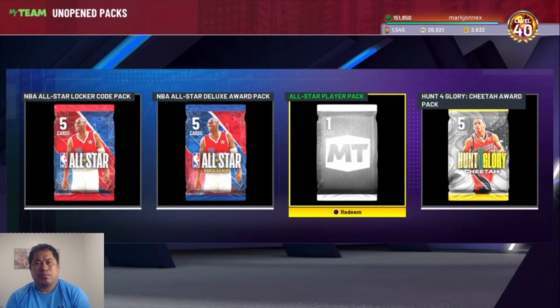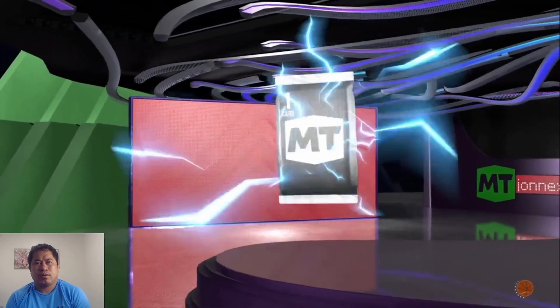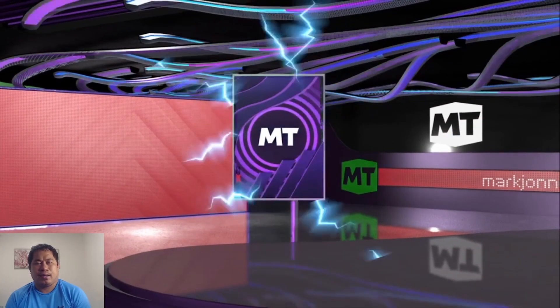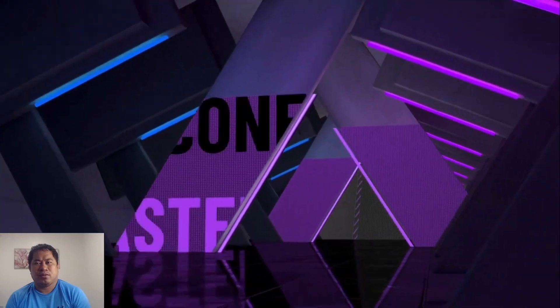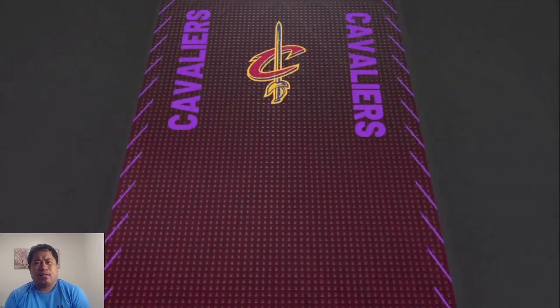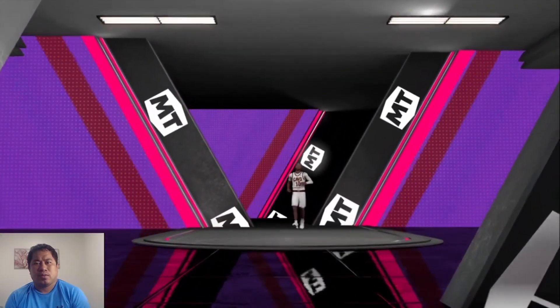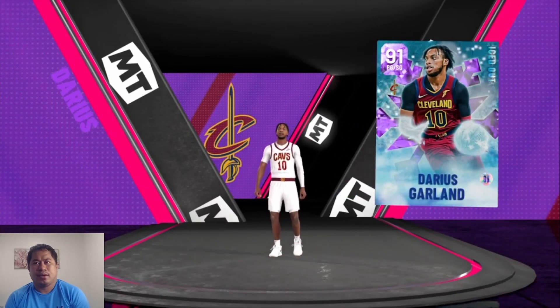All-star player pack — I think this is from the all-star weekend challenge, so this is a guaranteed player from the all-star event. We got an amethyst. I think I don't have this amethyst. It has this special animation. Darius Garland — okay, iced out.